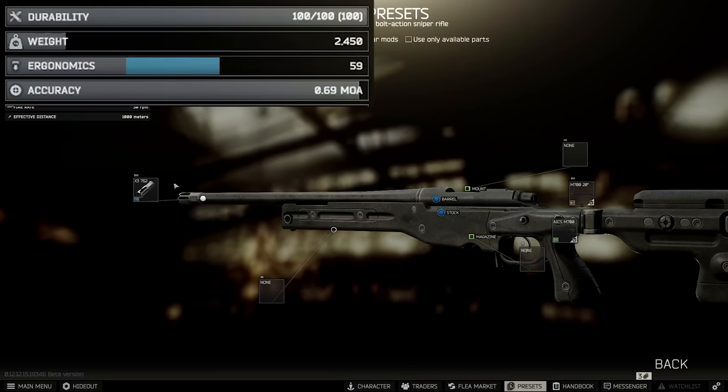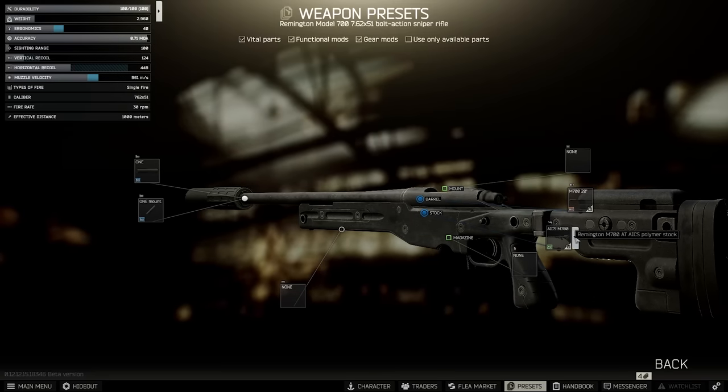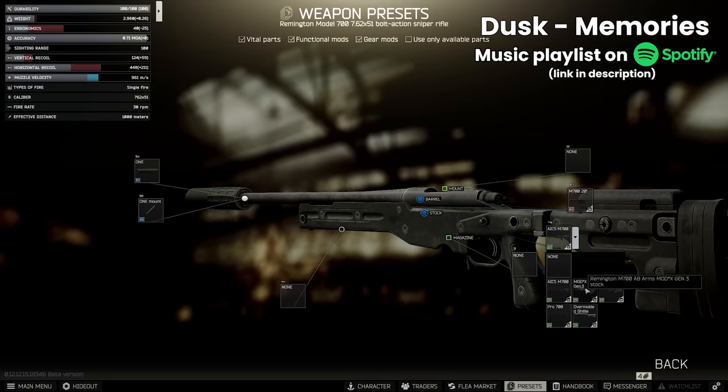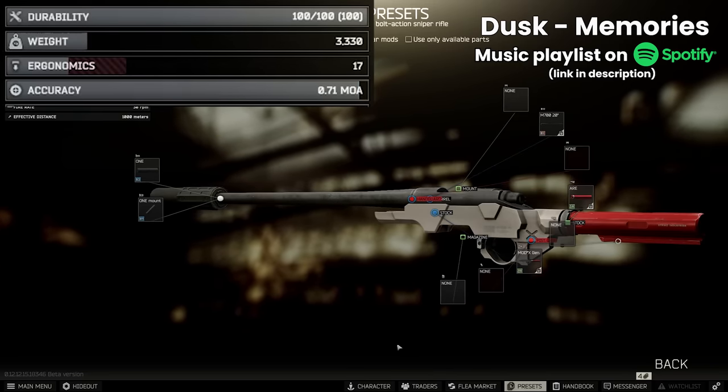Given that we don't really care about recoil, the Gemtech gives the most ergonomics of the three. You can also go for the Mod X stock and use the red ARE tube, as this also gets to 0.712, but it's a bit unnecessary and the other way is easier.